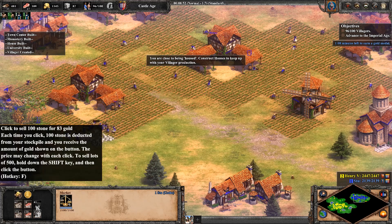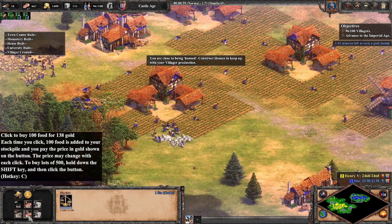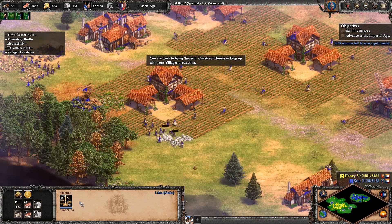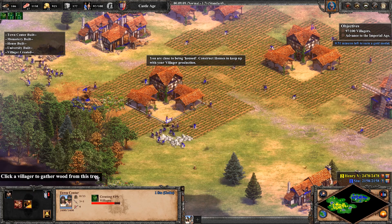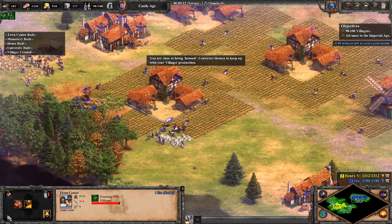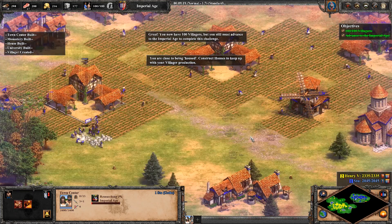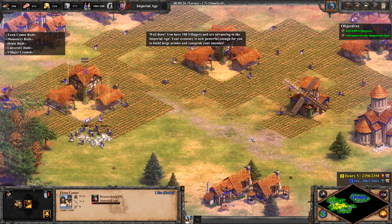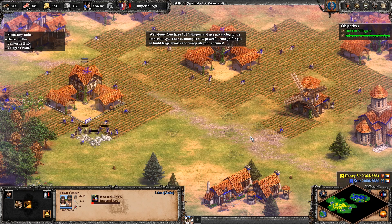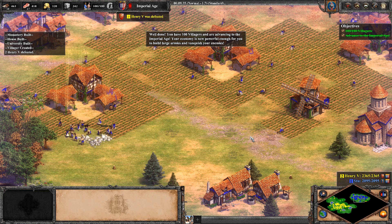You are close to being housed. Construct houses to keep up with your villager production. You now have 100 villagers, but you still must advance to the Imperial Age to complete this challenge. Well done! You have 100 villagers and are advancing to the Imperial Age. Your economy is now powerful enough for you to build large armies and vanquish your enemies.